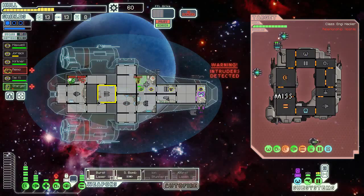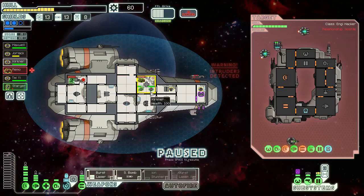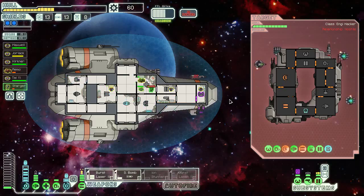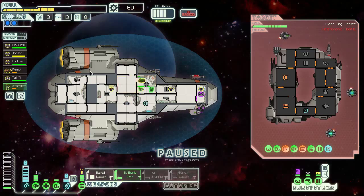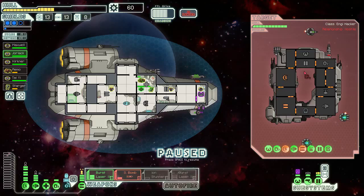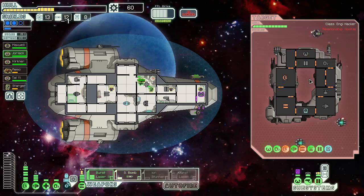Thank god — how are these people surviving? Kirkner, you belong on the weapons. Mantis, you get into the med bay. Forget our dodge chance for now, it doesn't matter. We still had two shots miss in spite of that, which is kind of crazy. Jorlac, you're our engine personnel — get over here. Drop another small bomb, this time maybe on their piloting system.